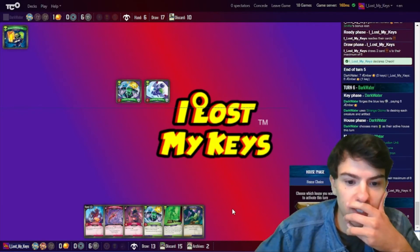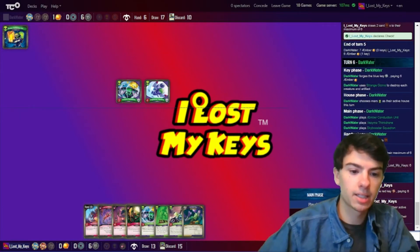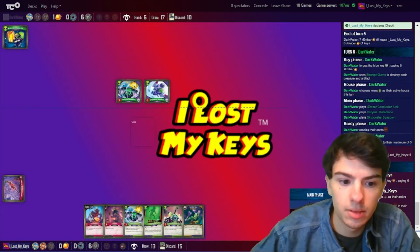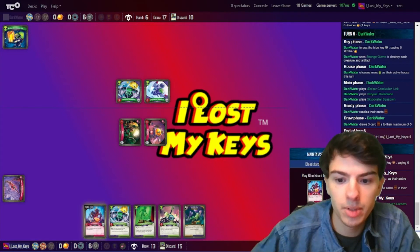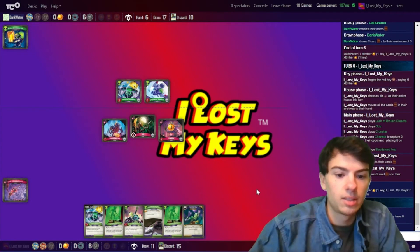Yep, that's what I knew was gonna happen. They are choosing Mars: Amber Conduction Unit, Vizima Think Drone, and Sky Booster Squadron — that's not good for me. So I'm gonna forge the red key. Let's go Dis. I'm gonna take my archives back. We're gonna play Lash of Broken Dreams now that it's not gonna get destroyed. We're gonna play Gub, Charette on the right, Bloodshard Imp on the left — just a quick little cycle turn, and that'll be it.